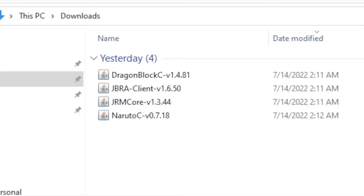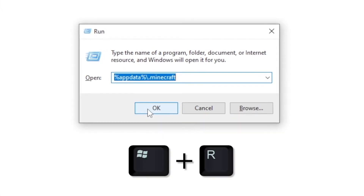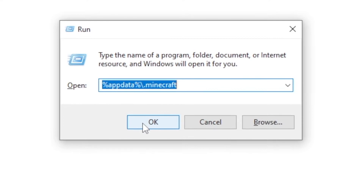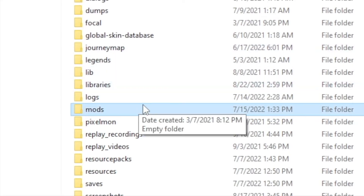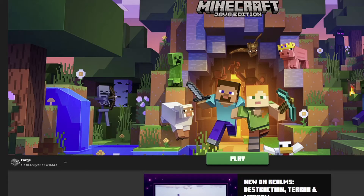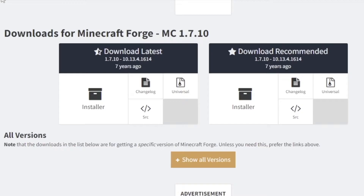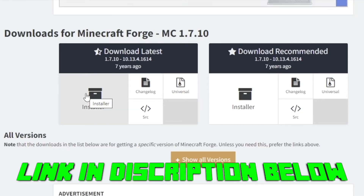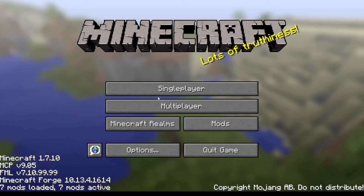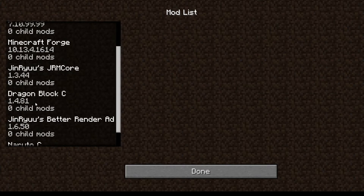Open up your downloads folder, and you should see all four mods downloaded there. Next, we want to place these in the Minecraft folder. Press the Windows key and the R key at the same time on your keyboard, and type the following in your run window. From there, find the mods folder — if you don't see it, you just need to install and run Forge at least once. Drag the four mods from your downloads folder into this mods folder. Now let's open up the Minecraft launcher and make sure you have Forge 1.7.10 selected and installed. If you don't, you'll need to install Forge by Googling Forge 1.7.10, clicking the first link, and clicking on the recent version installer to download. In the launcher, go ahead and click play to run Minecraft. Click into the mods menu and do a quick check to see that we have Dragon Block and Naruto C loaded — and we do.